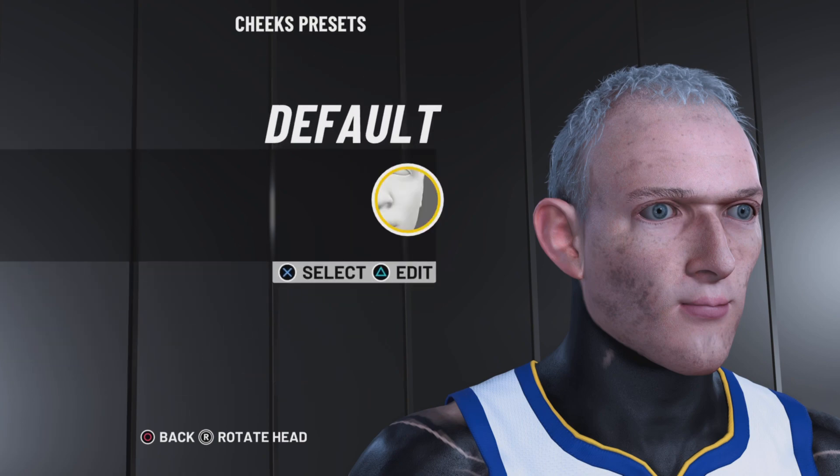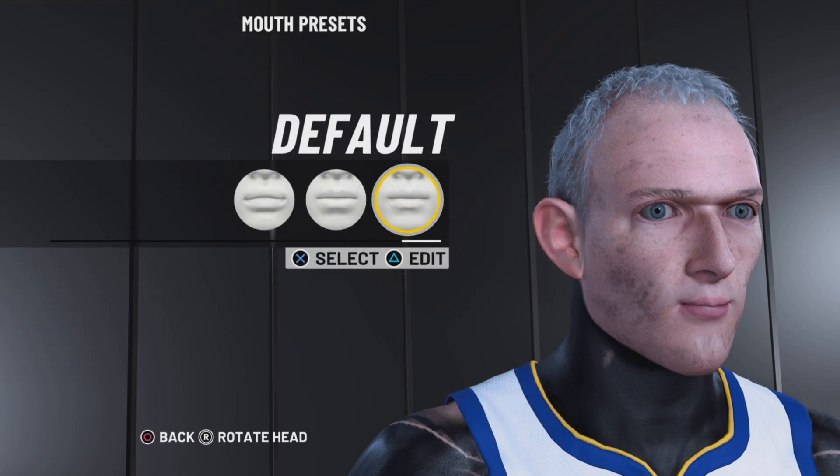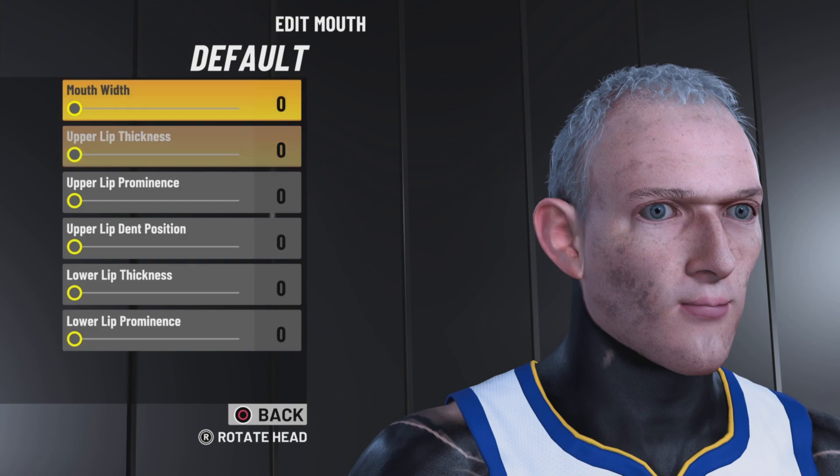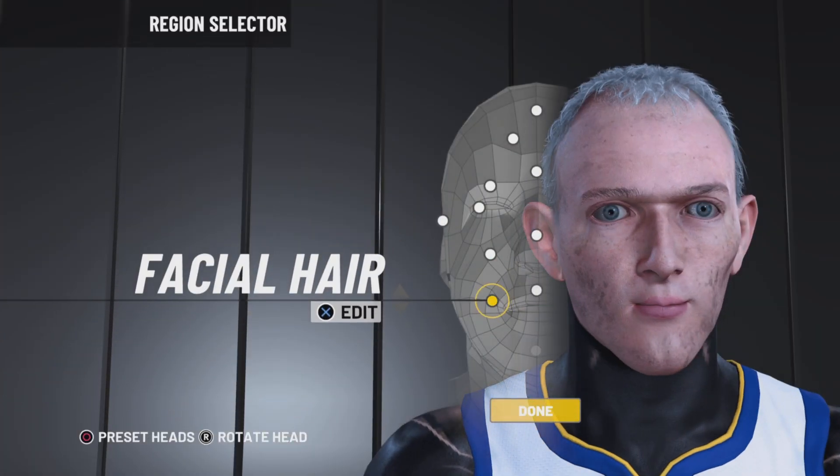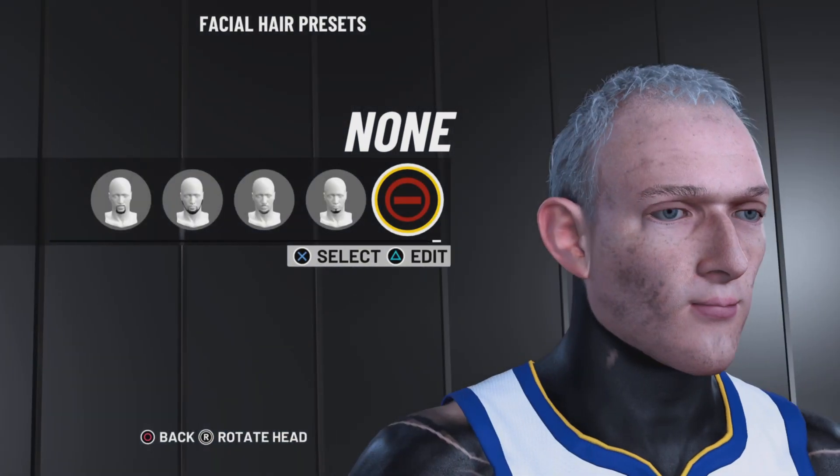For your cheeks, go default. Upper cheek width 20, middle cheek width zero. For the mouth, go default and just lower everything down.